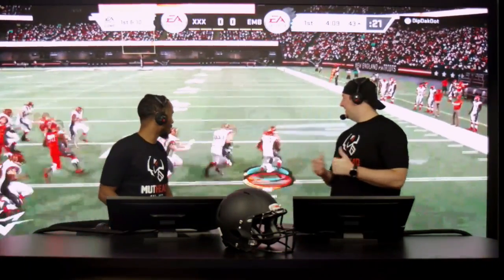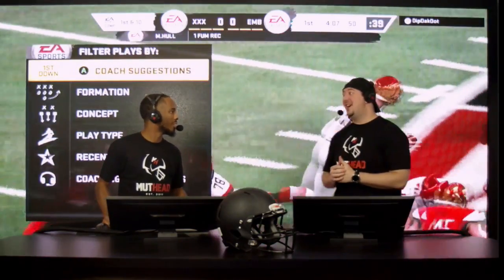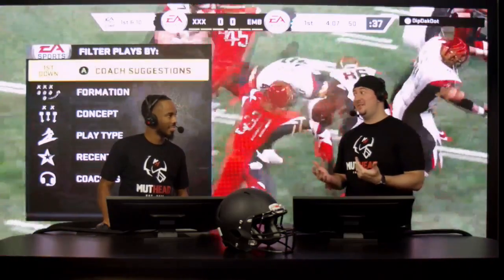As you can see behind us here on the big screen, it starts off with a fumble right off the rip. Who was that, number 45? That's the 10-cap hole — get production out of that guy. 75 speed, 75 strength for 10 cap.